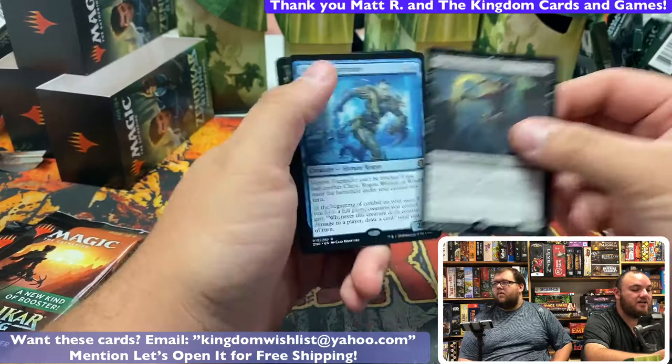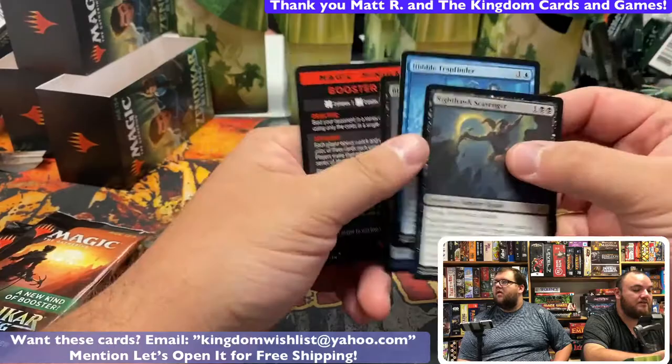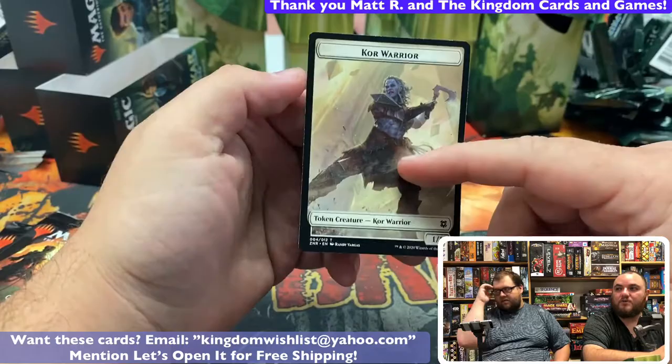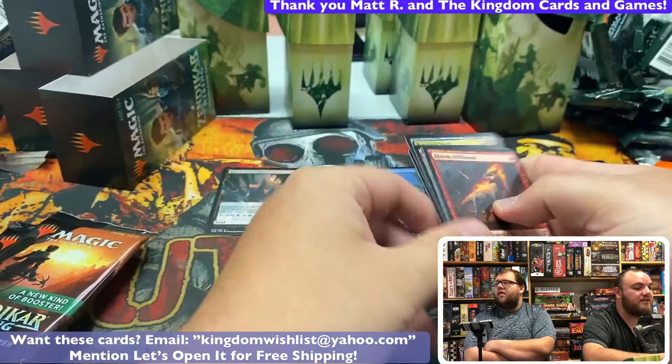The Kenrith Ox — nice. Here's your rare, Nighthawk Scavenger. And then double rare — Nimble Trapfinder. Nice. And the foil uncommon. And then here's the Booster Blitz mini game — this one's different. There's five different games, this is two of five. Sometimes it's on your token or advertisement slot.